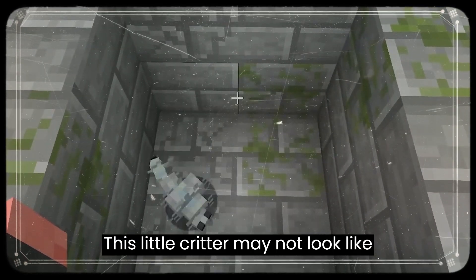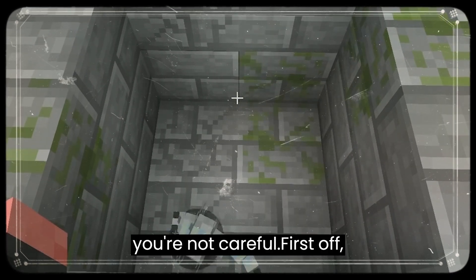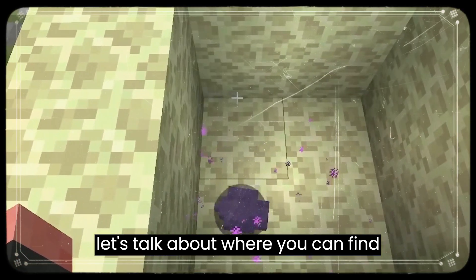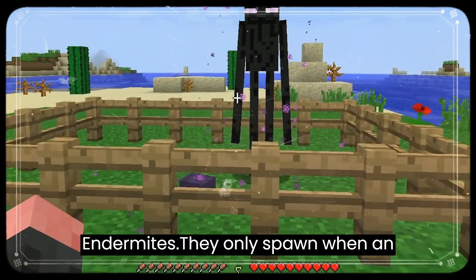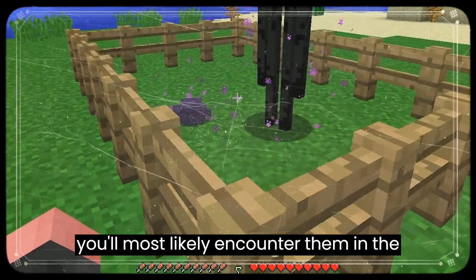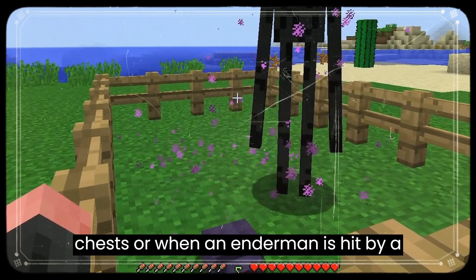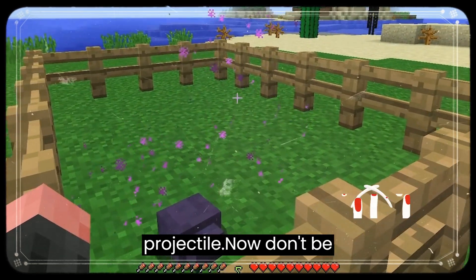This little critter may not look like much, but it can be a real pain if you're not careful. Let's talk about where you can find Endermites. They only spawn when an Ender Pearl is used to teleport, so you'll most likely encounter them in the End. They can also spawn from Ender Chests or when an Enderman is hit by a Projectile.